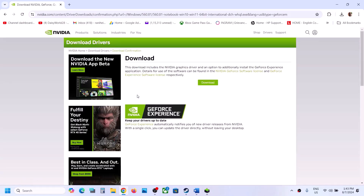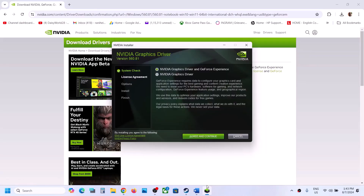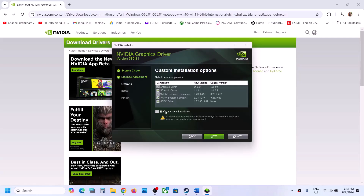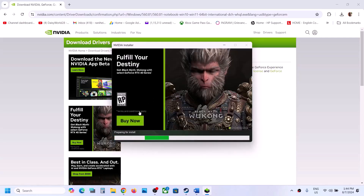Click on Download, then Download again. Once the download is complete, run the exe file, click Yes to allow, click Agree and Continue, and select the Custom option. Click Next, then put a check on the box that says 'Perform a Clean Installation.' Make sure that option is checked, then click Next.